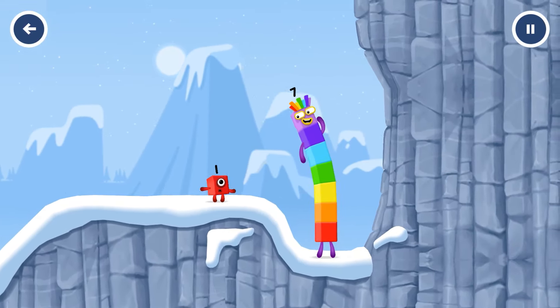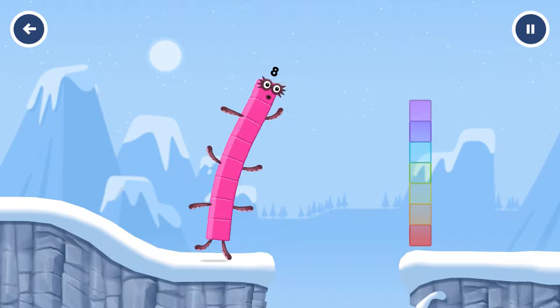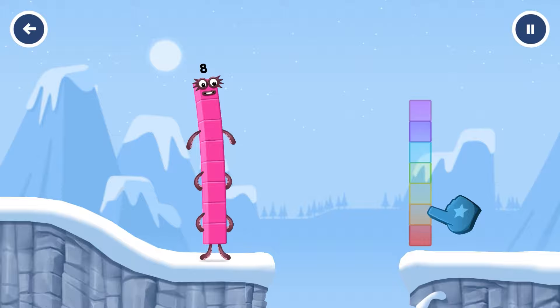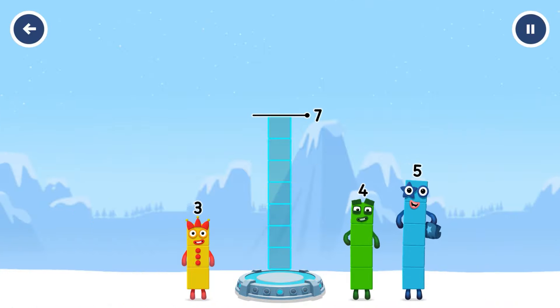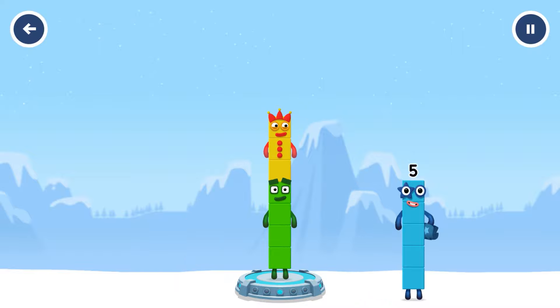How is one going to get up there? How can we get across there? Tap here to help. Add number blocks to make 7. Drag number blocks into the middle until you fill all the spaces. 4, 3, 4, 3. You solved it — 4 plus 3 equals 7.